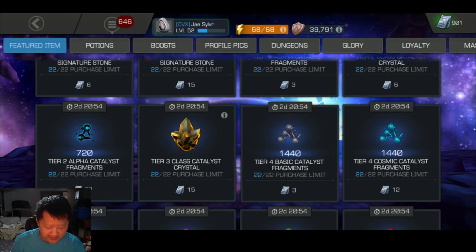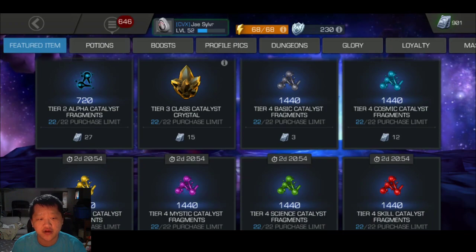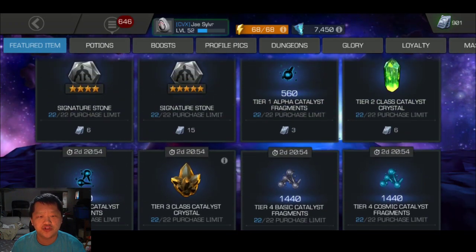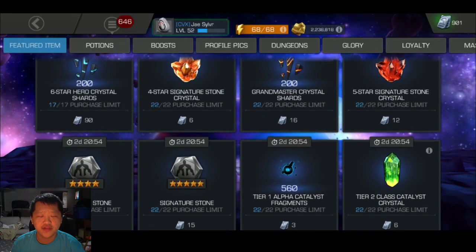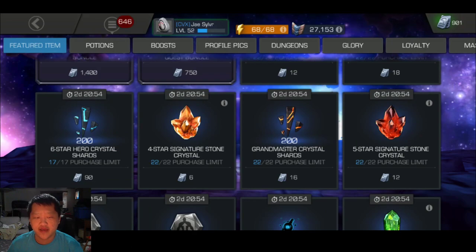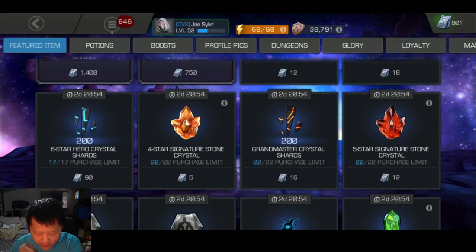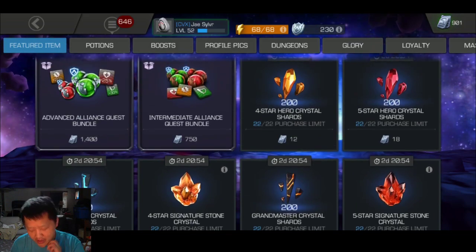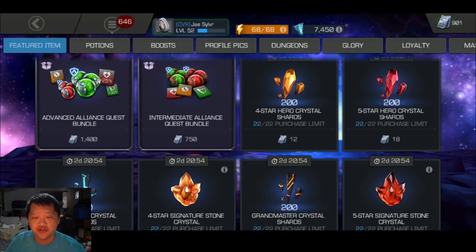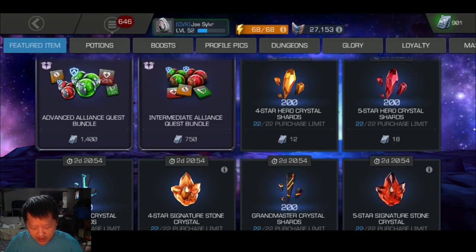Keep in mind that there is a significant increased cost, especially with things like the tier 5 basic. So just be careful there. Things like signature stones have a little bit more value, so I can see a lot of people pushing past the green there. For the crystal shards in general these are worth it, but again just be careful and make sure you're keeping an amount of units in mind, and remember that there is a scaling cost here.